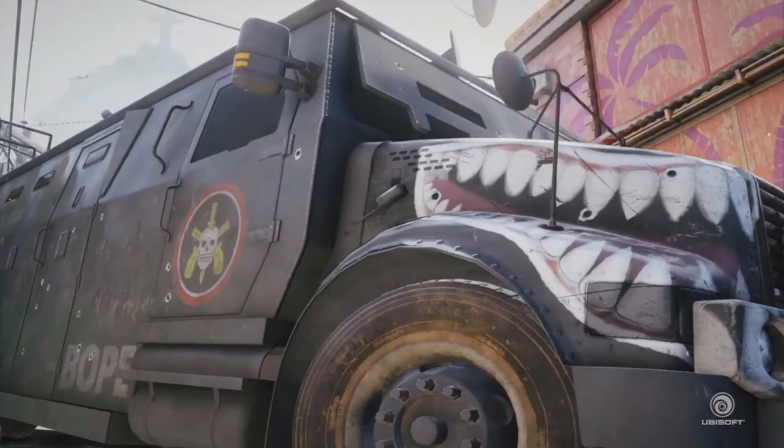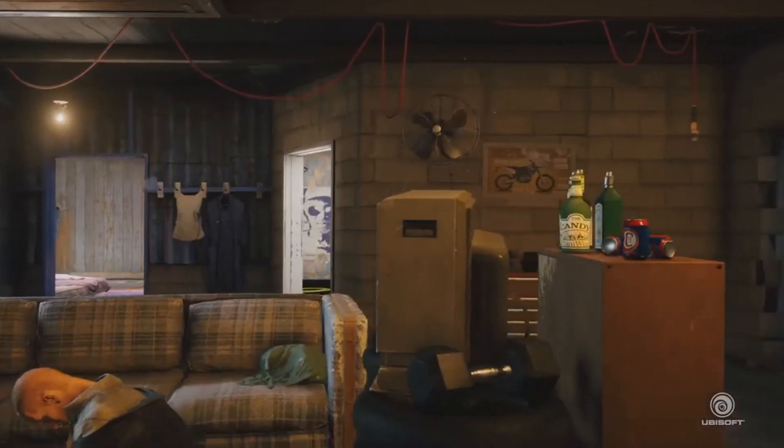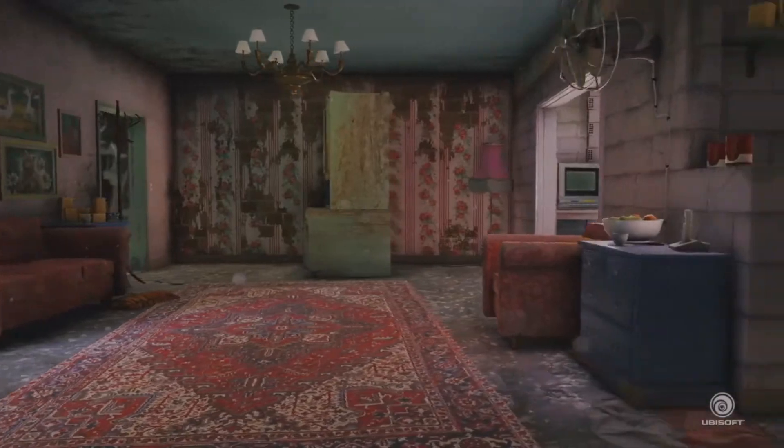There we have the B.O.P.E. symbol. This is supposed to be one of Rainbow Six's most destructible maps, so I assume all of these walls will be able to be broken.